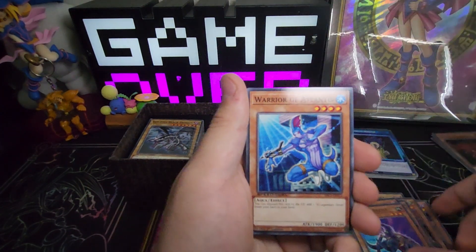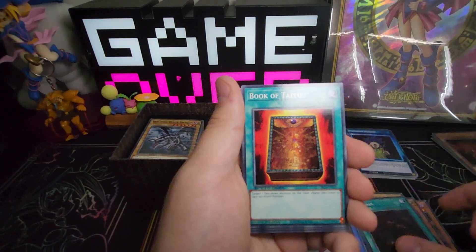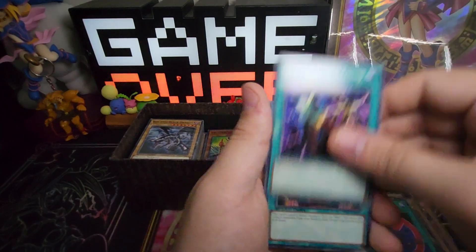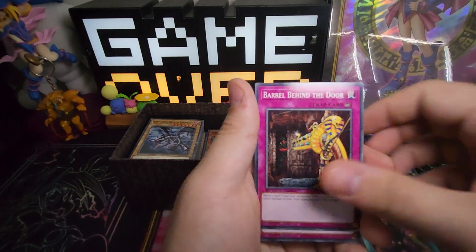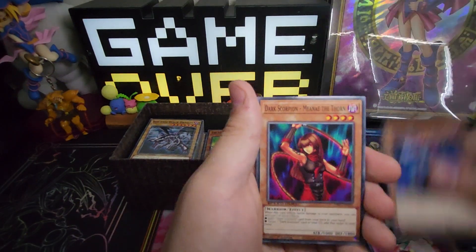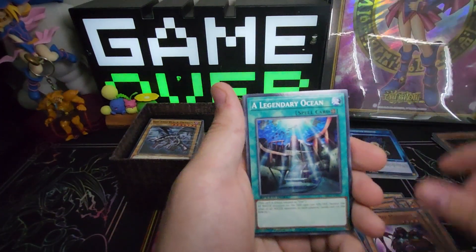Red Eyes Baby Dragon, Reverse Beetle, Warrior of Atlantis, Serer of the Mate, Acid Rain, Book of Yao, Exchange, Bestie Wright, Make a Miracle, Ritual Behind the Door, Exhaust a Spell, Magical Arm Shield, Blowback Dragon, Dark Scorpion, Made of the Thorn, Skilled Magician.